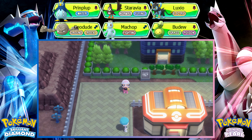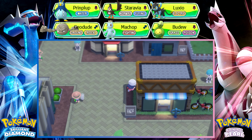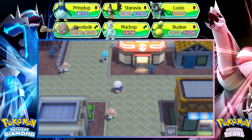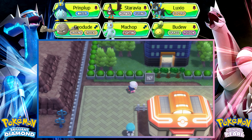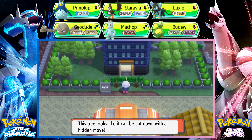And now we're in Eterna City, which has a bike store here, but the store owner is not in the store. Apparently he is in this Team Galactic Tower. So we're gonna need Cut to get in.